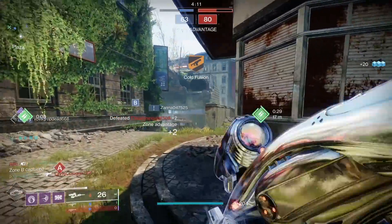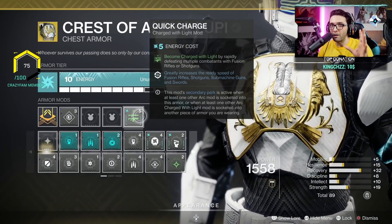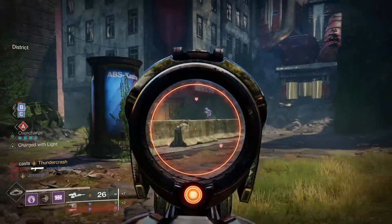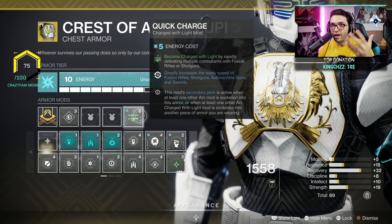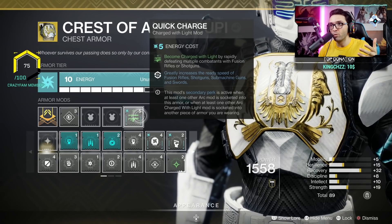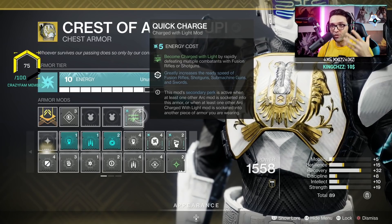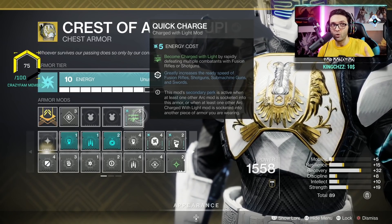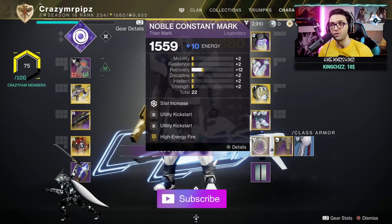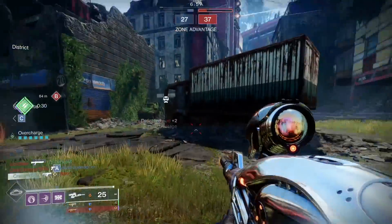What makes this build really good and takes it to the next level is this mod: Quick Charge. I don't think a lot of people utilize this with this specific build. Quick Charge is really good even if you're not using Mythoclast — if you're running a shotgun or a fusion it's already strong. It lets you become charged with light by rapidly defeating multiple combatants with fusion rifles or shotguns, so you get charged with light when you kill enemies with Mythoclast, your fusion, or a combination of both.